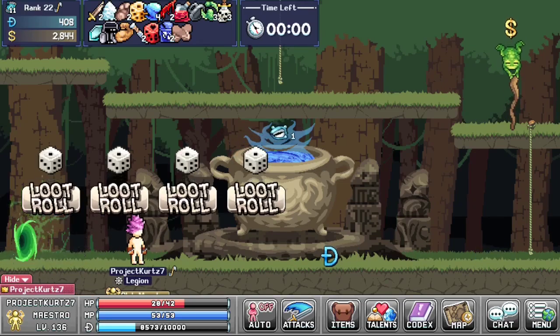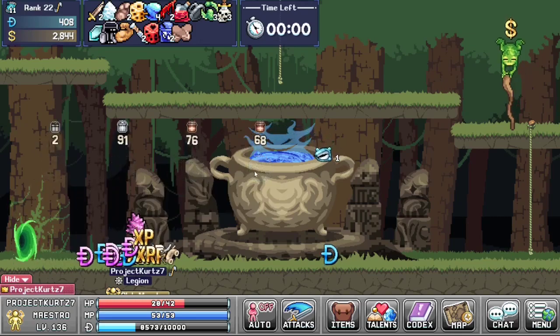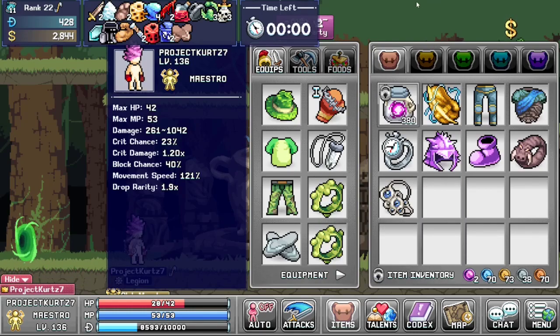Punch the frog! We got four loot rolls — let's see what we got: 2, 91, 76, and 68. We got high enough to get a tier one keychain. This one gives us one defense, two agility, and four percent money. The tier ones aren't very good, but there are much better ones you can get.